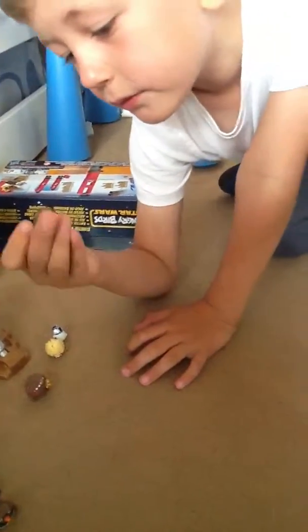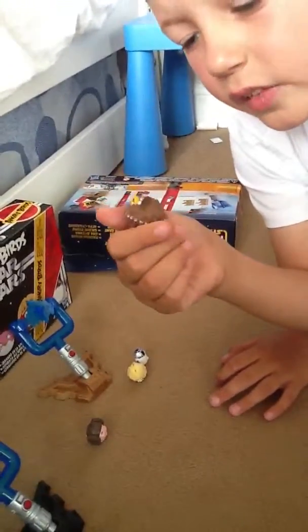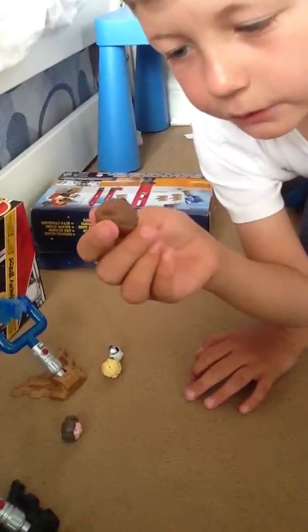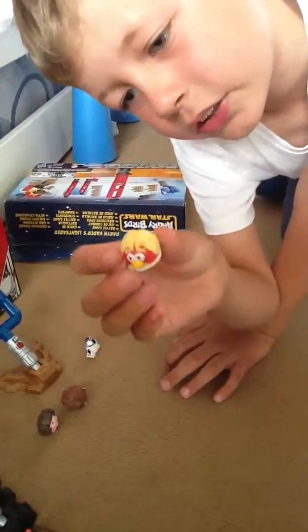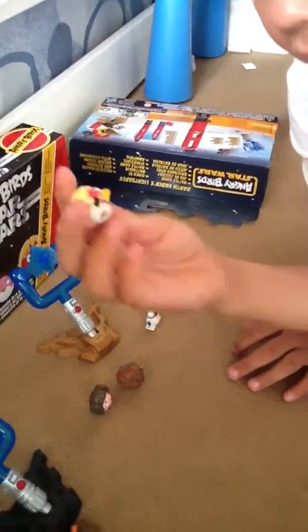This is Princess Leia bird — she's a pink bird. Next is Chewbacca bird, and if you try to make a clay model of him it's really confusing because you have to put lots of hair on one at a time. Next is Luke Skywalker Tatooine bird — he's actually a red bird but he has yellow hair.